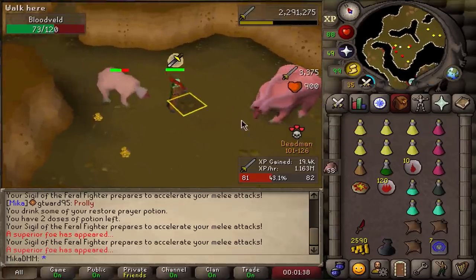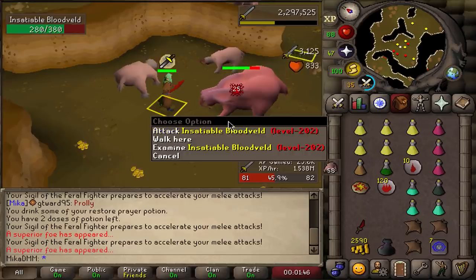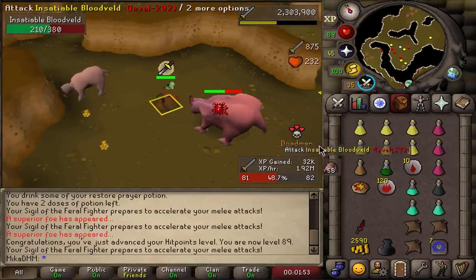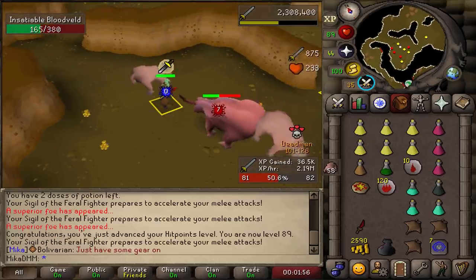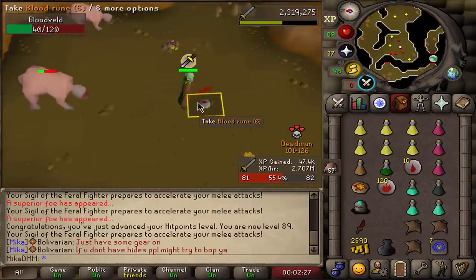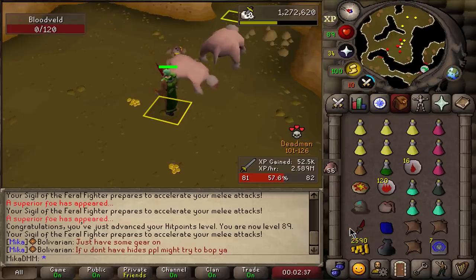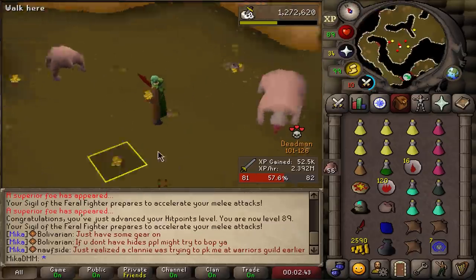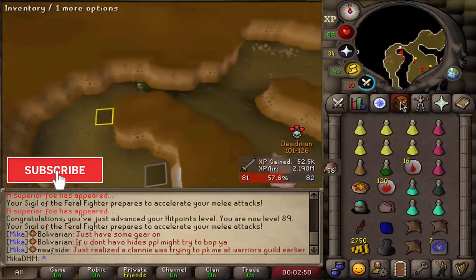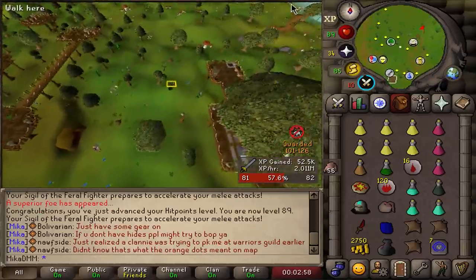Here it is, ladies and gentlemen — rank one Strength on basically still the first day of Deadman Mode. Happy to have that done. Now I can slowly head to bed, though I think I'll keep playing a little bit longer. This insatiable bloodveld — big chungus — will give me a ton of XP. And from the superior we got: 29k XP and Sigil of the Garments. Looks like a tier one relic. You always have the passive effect of all skilling outfits. I'll chuck it on the GE and see if it sells.